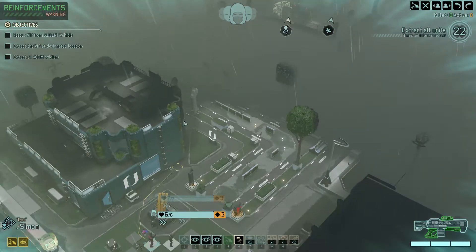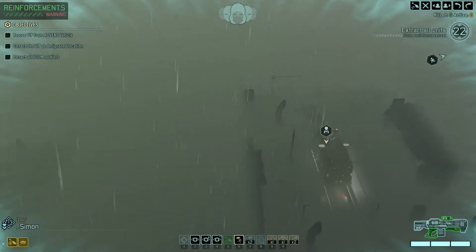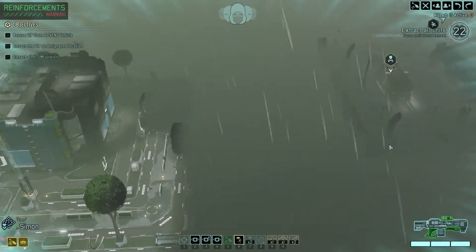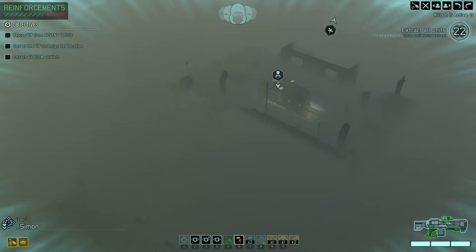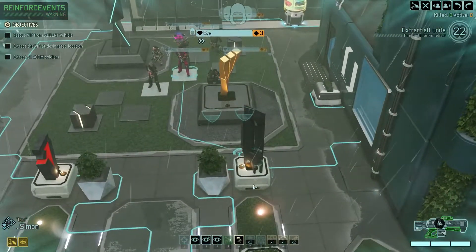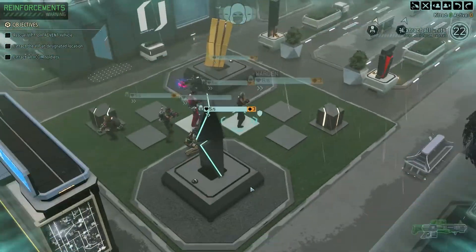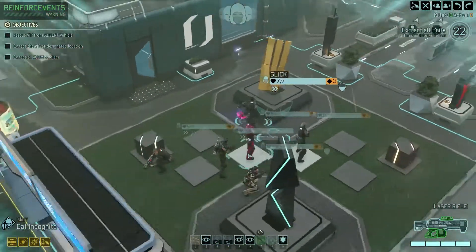We have a lot of map to get through — about one block to get here and another one or two blocks to get to the exit. That is insane. Let's have a look at who we have. I think this was a squad with no Shinobi, which is unfortunate, but we do have six people. So let's have a look.